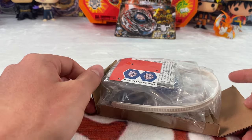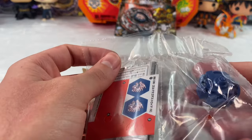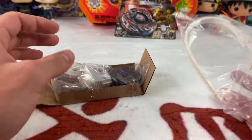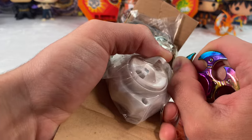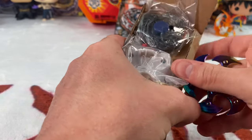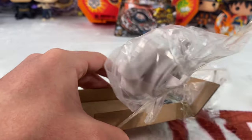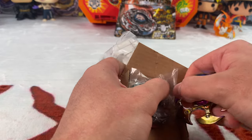Let's see what we got. We got the FS tip right here, looking pretty good. We have some stickers, the face bolt, the tool ripcord. And we got a white ripcord — super cool. Usually they come in black; I'm happy they made a white one, it's just different.